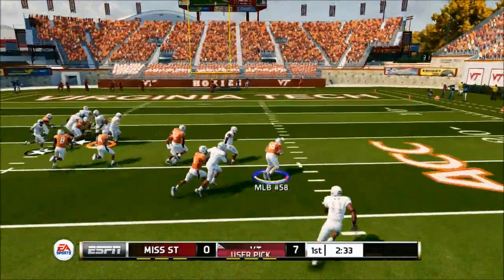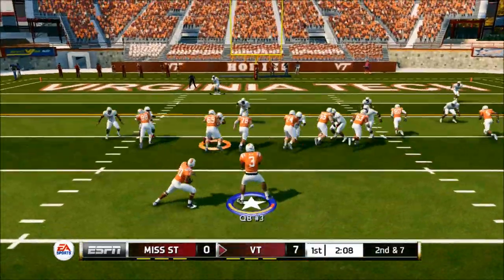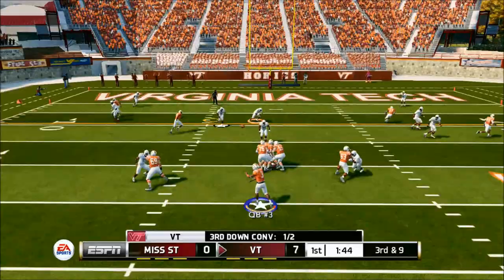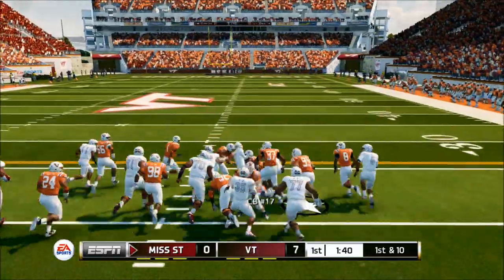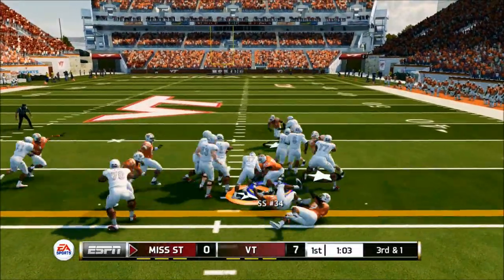Speaking of a turnover, we get our second user pick with our middle linebacker. My opponent's thrown two passes and they were both completed, but unfortunately it was to the wrong team. Speaking of completing passes to the wrong team — on cue, I blow my chance to take a two possession lead with a forced pass on the slant route.